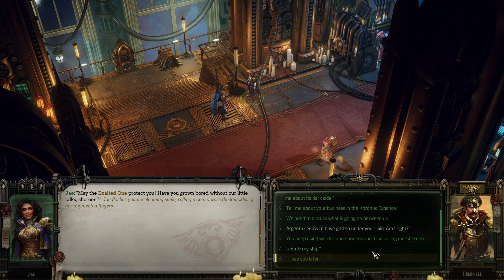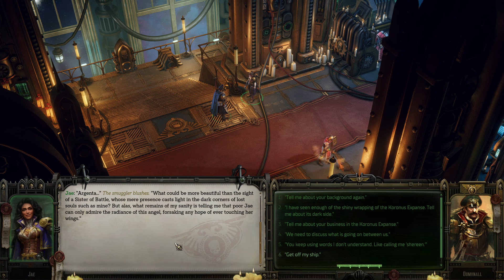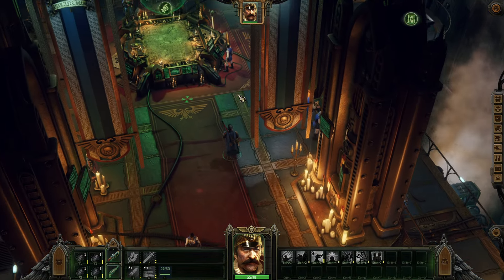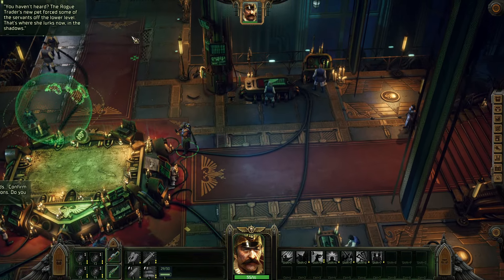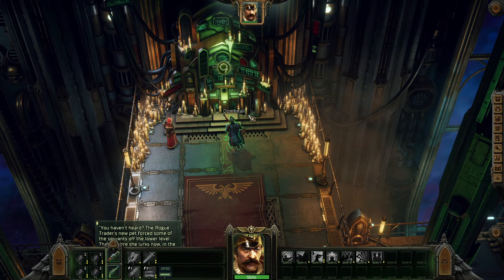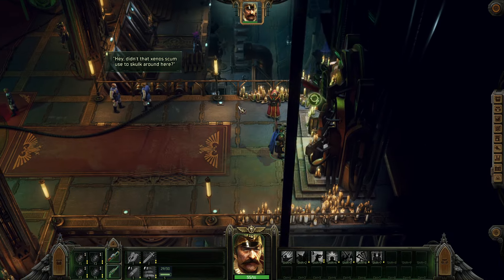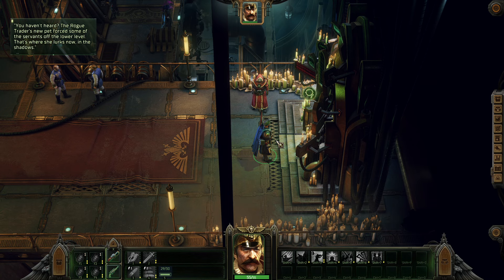May the Exalted One protect you. Have you grown bored with our little talk, Shereen? Our Argenta seems to have gotten under your skin - am I right? What could be more beautiful than the sight of a sister of battle whose mere presence casts light in the dark corners of lost souls such as mine? But what remains of my sanity is telling me that poor Jai can only admire the radiance of this angel, forsaking any hope of ever touching her wings. The Smuggler blushes. Alright. I think I can interact with that if I'm not mistaken, but I'll save that for next time. I'm going to call it here - next time we'll check out the Cogitator and continue mapping the stars. Thanks for watching - hope to see you guys in the next one.